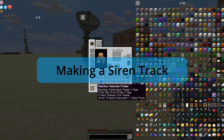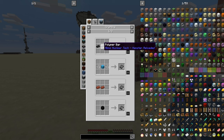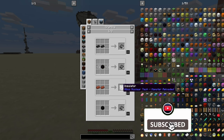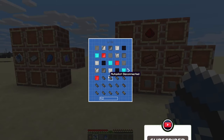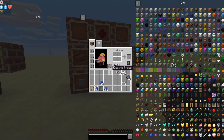For a siren track, you'll need an insulator and a steel plate. To make an insulator you just need your polymer bars, or a piece of wool and two string, just like so. It's very easy to make your insulator, and then once you've got them you can go ahead and create whatever siren you want.